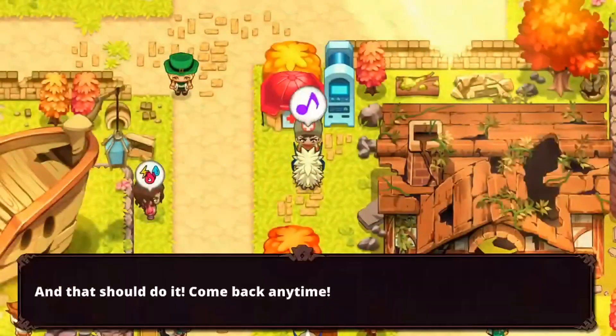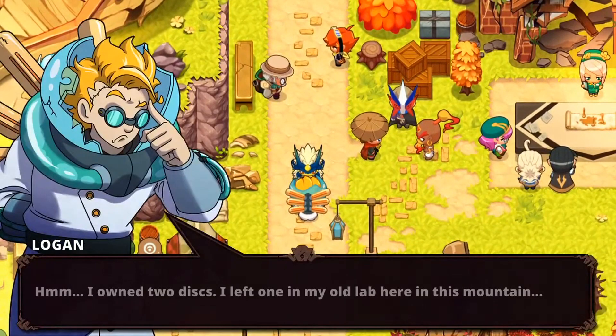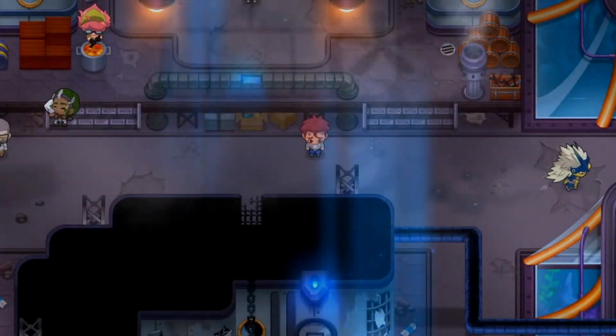For the third disc, you can talk to Logan in the main camp area. I'm not sure if this has to be done before locating it, but just do it just in case. Then head over to Cadium via the spawn point, head east until you reach the abandoned house, and the disc can be found in the basement.